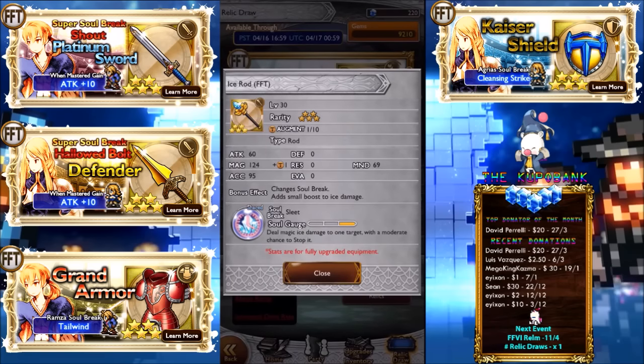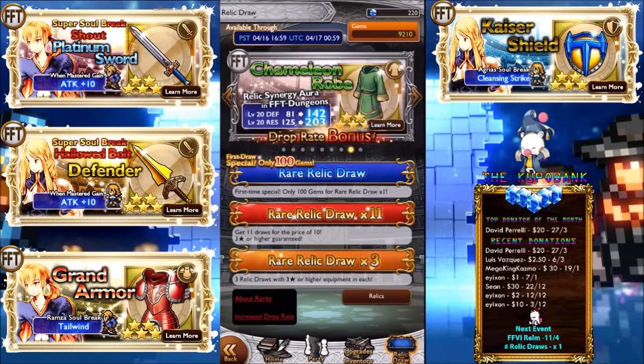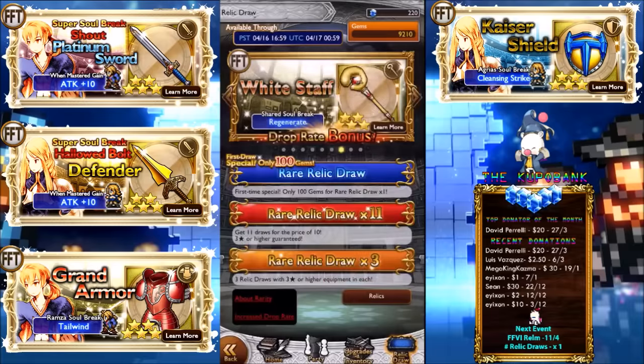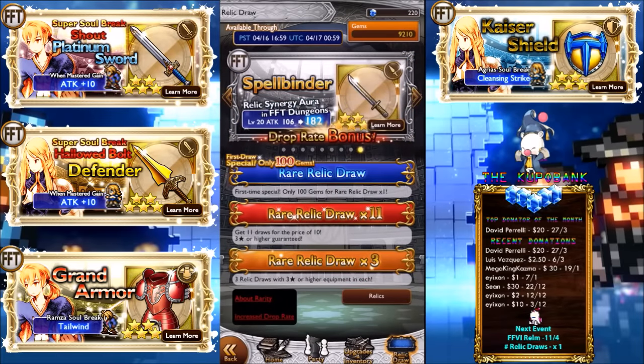Ice Rod — like I said, this banner has a lot of downsides mainly because it's the old format where there are two shared and two generics, so you'll have a lower chance of getting something good. Attack 60, magic 124 — deal ice magic damage to one target with a moderate chance to stop it. And then the other one grants Regen to all allies. So-so overall.